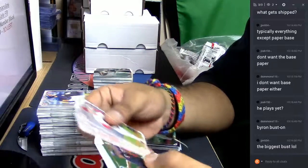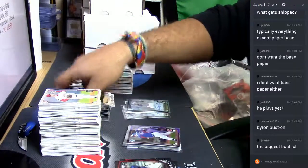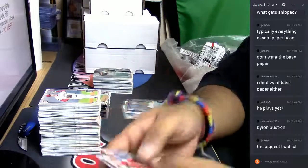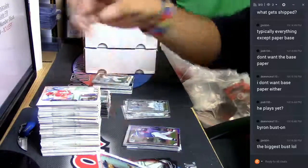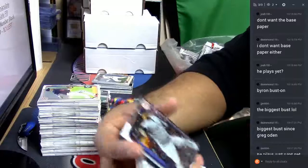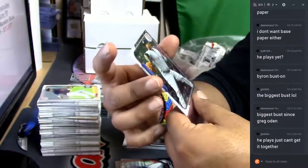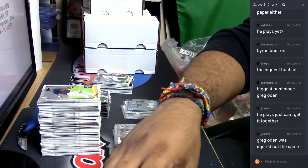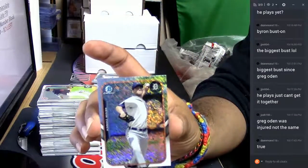More paper base. The biggest bust — I don't know anything about baseball so at least now I know. Kids are a bust? Well hopefully he turns it around, you never know. Here we have the final stretch — that's all chrome. Silver ice for the New York Yankees, CC Sabathia. Biggest bust since Greg Odin — ouch, that's pretty bad. But at least he was injured. For the Detroit Tigers, Kelvin Ziomek.